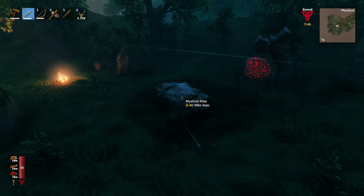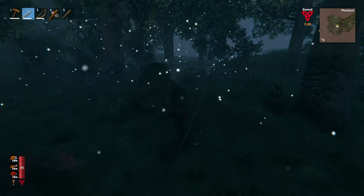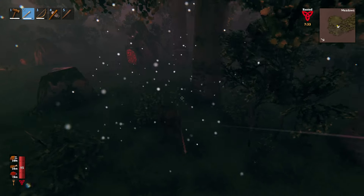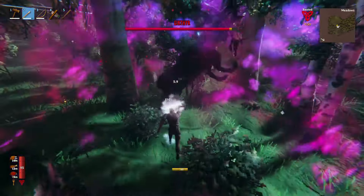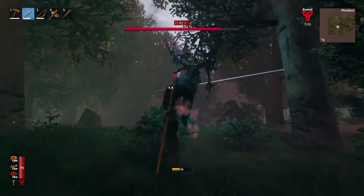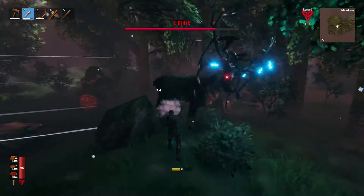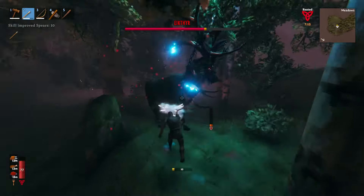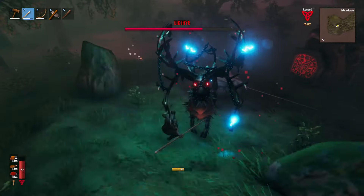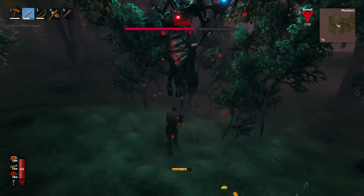What's that glowy rock? That's just a stone you normally find out in the world — it'll direct you to where the boss is and put a marker on the map. I just summoned Eikthyr by using the two deer trophies on the altar. Those red stones show up in random places; for Eikthyr you get a stone at the start that points you to it. Each biome has those stones that'll point you to where the boss is.